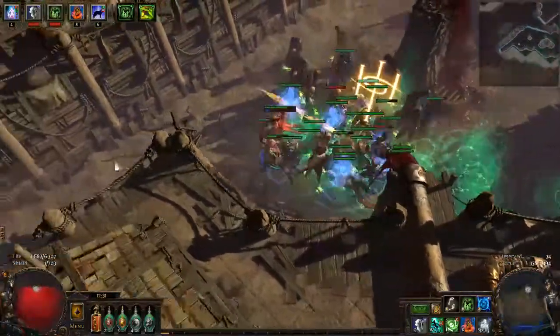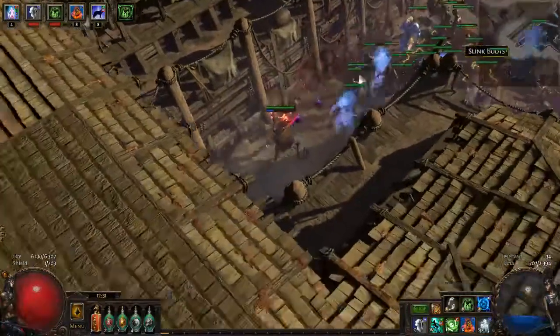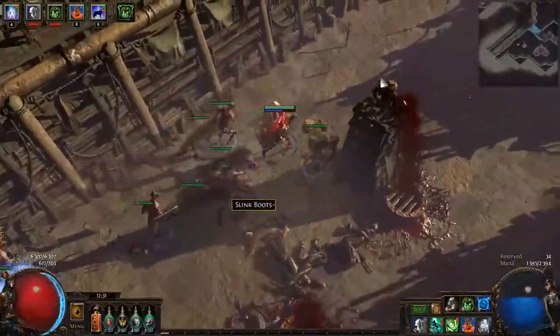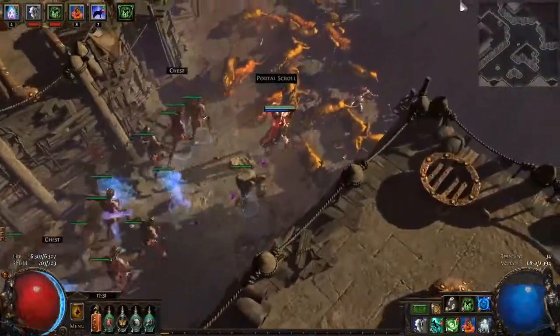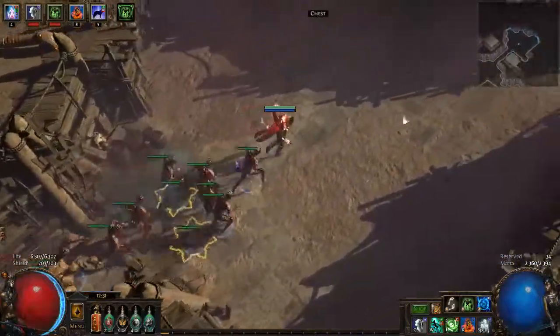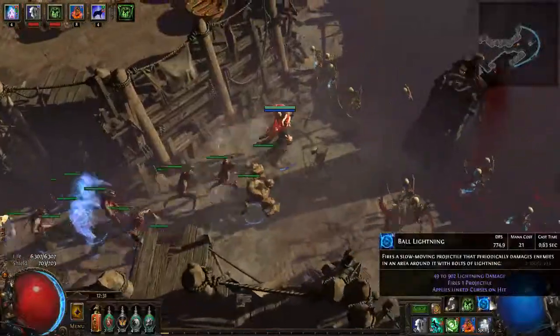I'm not using optimal flasks. I only have one quicksilver flask, so I should use that one. Basically, you want like three or four quicksilver flasks.